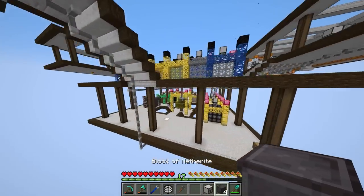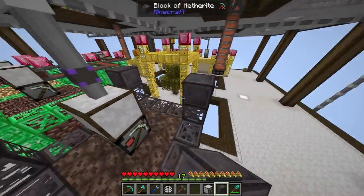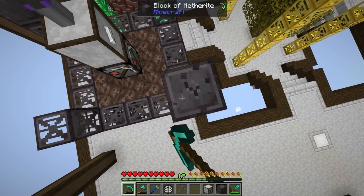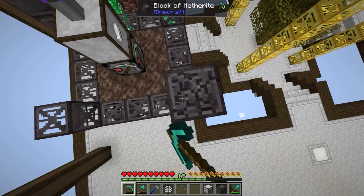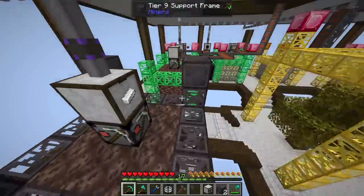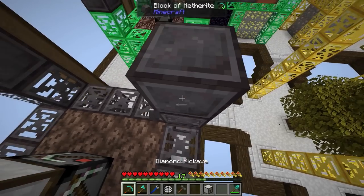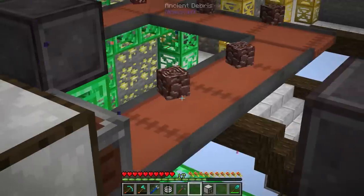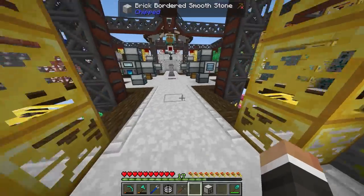These blocks of netherite are going to allow us to speed up miners to the fastest possible speed for us at this moment. This is a soul sand miner that doesn't work, but if we use netherite blocks as the campstones, we reduce the time it takes to produce ancient debris to just 20 ticks — one piece every second, as opposed to the one piece every 11 seconds we're currently getting. Now we're producing this substantially faster, which is good for when we need to produce a lot of hellish technium ingots.